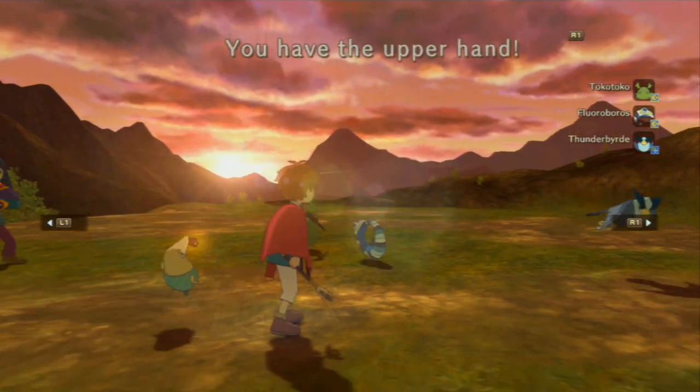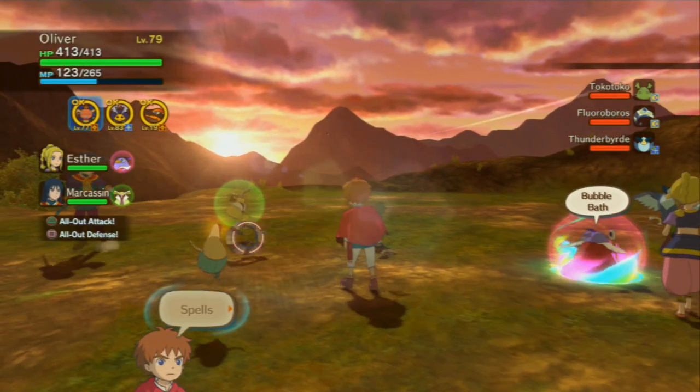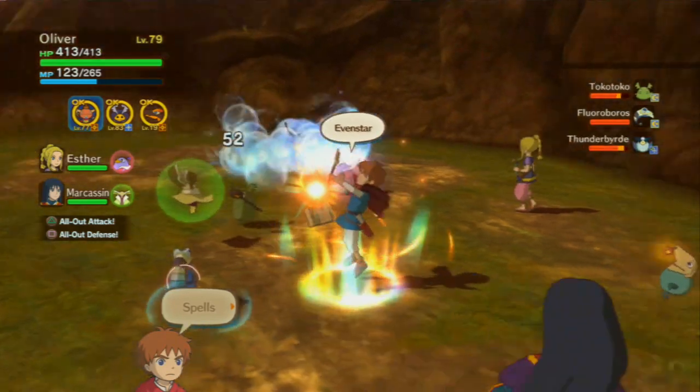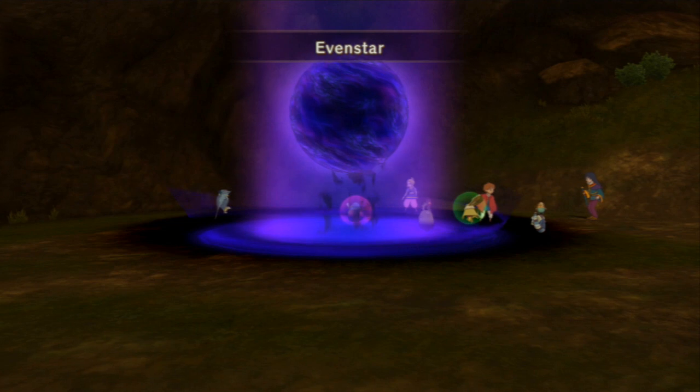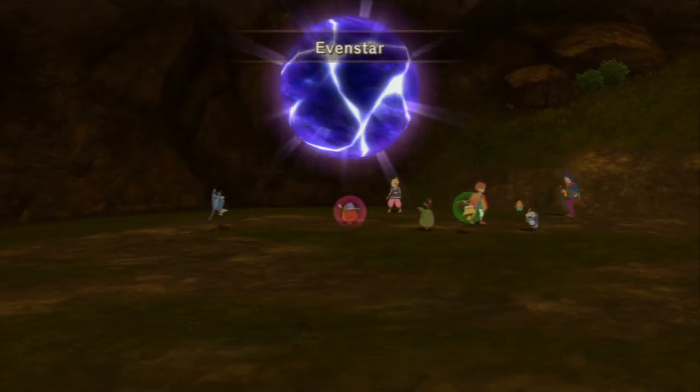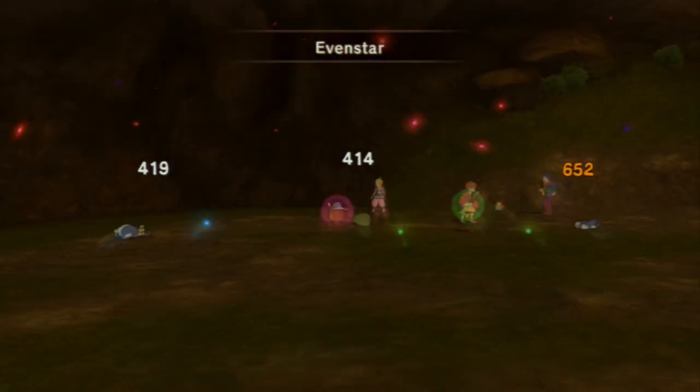Once you've encountered a Toko Toko, my recommendation is to use your strongest attack. This ensures that you knock him out before he even gets a chance to run away. Remember, these familiars have the ability to put you to sleep, so make sure to take them out quickly before they can apply it.